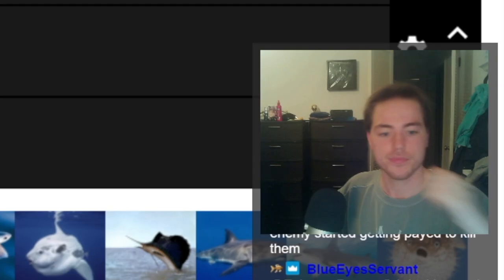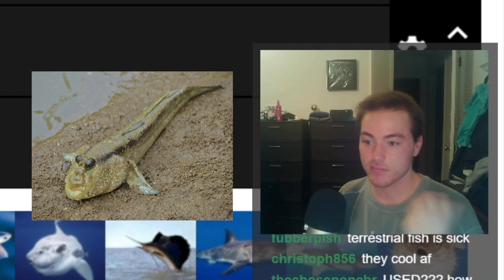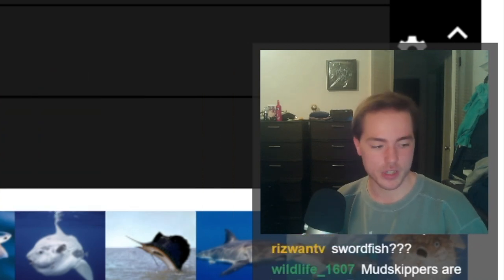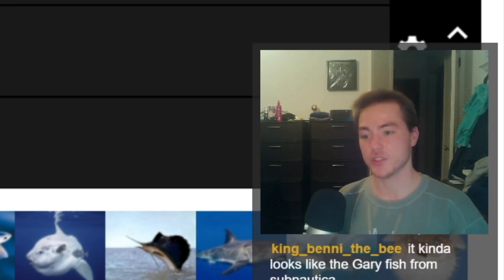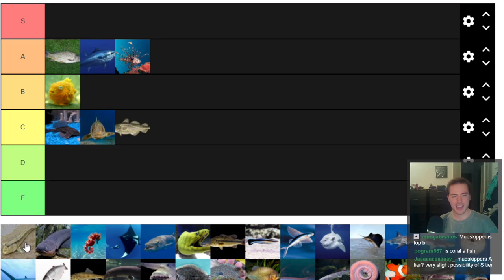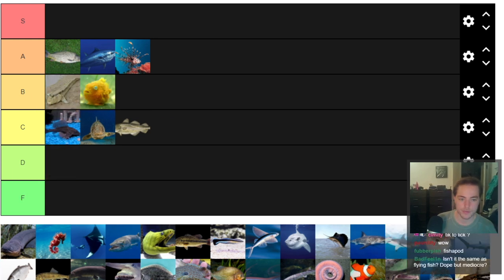Next up, mudskippers. Mudskippers used to be one of my favorite fish. They go onto land and do a lot of stuff on land — it's a unique adaptation, but not a particularly strong one. They are invasive with pretty large populations in some places. I feel like a fish going onto land is such a unique adaptation that I'm almost obligated to put it in A-tier, but I'm feeling B-tier. It's a cool adaptation, it's just not as significant nowadays. I think I put them above lump suckers in B-tier.